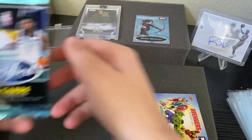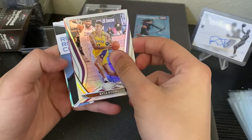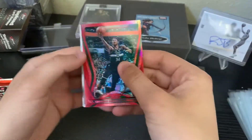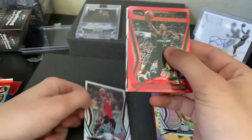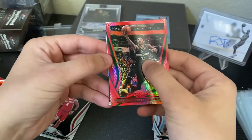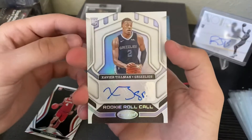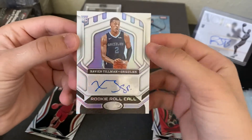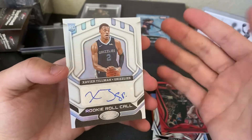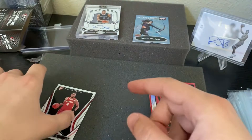Let's rip some Panini Certified for basketball. We got some color — looks like we got an autograph. We got Kyle Kuzma, Giannis Red, we'll save the auto. We got Jimmy Butler, a rookie of Skylar Mays, and then Xavier Tillman — just a base auto, not numbered, but we did get an auto. If you guys think we should hold this card and you know a lot about Xavier Tillman and think he's a stud, we can hold it. Or if you guys think it's a sell now, that's what we'll do. I'll let you guys know in next week's video.